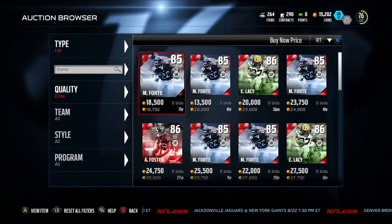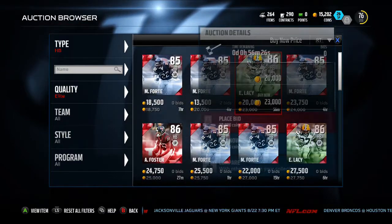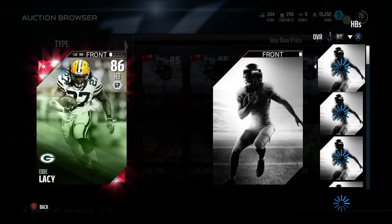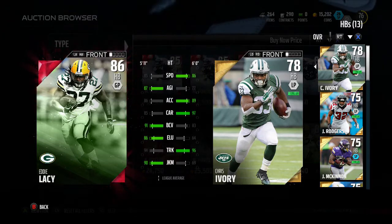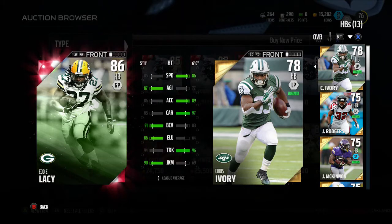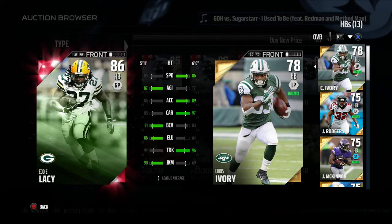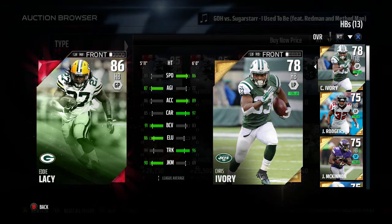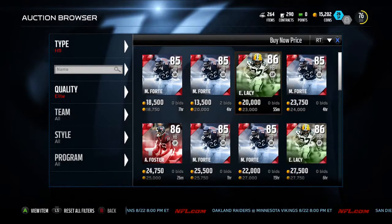When I go to elite halfbacks, we can see that these are the guys going for around 20K. Eddie Lacy is a lot like Chris Ivory — he's a bowling ball, basically. As you can see, he's got better trucking, better carrying, better speed by one, but the elusiveness is down. I'm not an elusive player, I just run straight up the middle. He's amazing for me, and comparing him to Eddie Lacy — who's an 86 overall versus a 78 — I would take Chris Ivory any day.